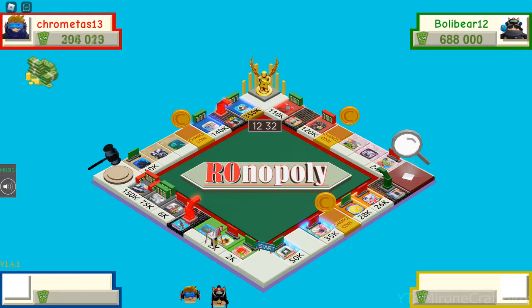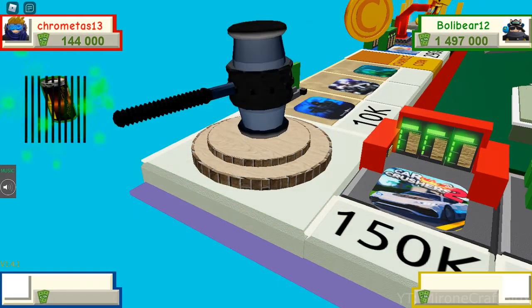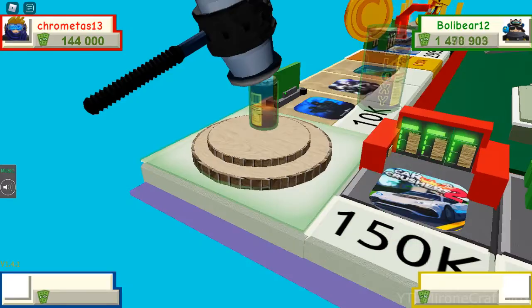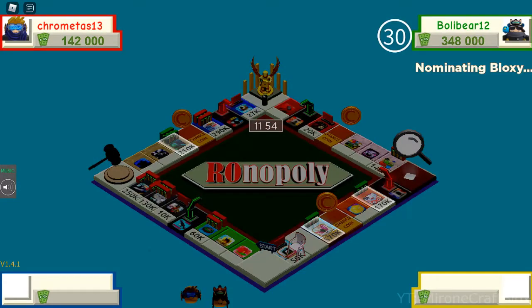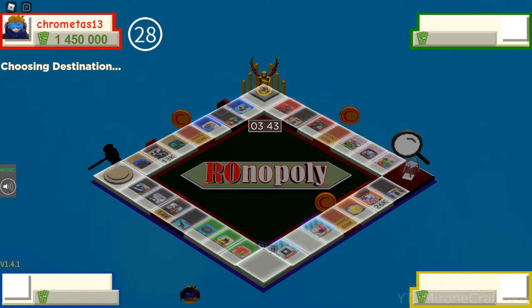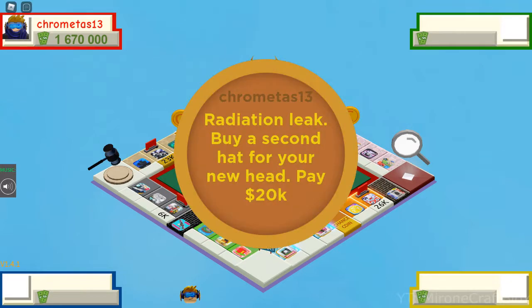Unlike its original counterpart, the board game, this one only has one jail — or a ban hammer — which when you're sent to jail, you can either pay the fine for trouble, or roll the dice for a double. There's also the Bloxy Award which increases the rent value of the game, and a game mechanic where you can go to any part of the board, called the search result. Oh look, a chance card — I wonder what the— Oh.